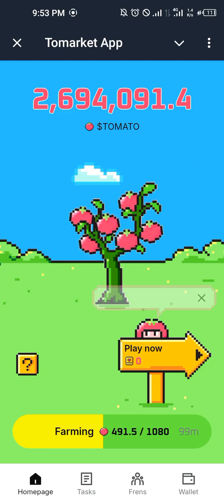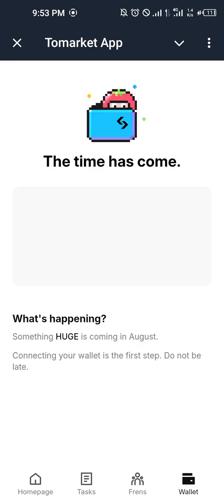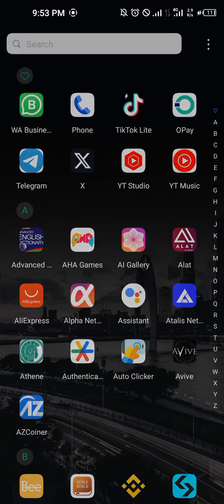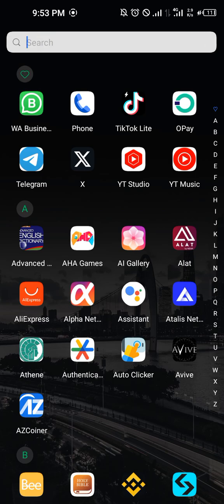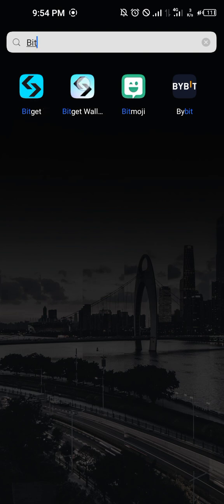So these are your real tokens. What I need to do is come to Wallet. Now, if you don't have Bitget Wallet — there's a difference between Bitget Wallet and Bitget Exchange. I have both on my phone. This is Bitget Wallet and this is Bitget Exchange. This is the one I want to use, this is the one I want to connect to Tomarket.